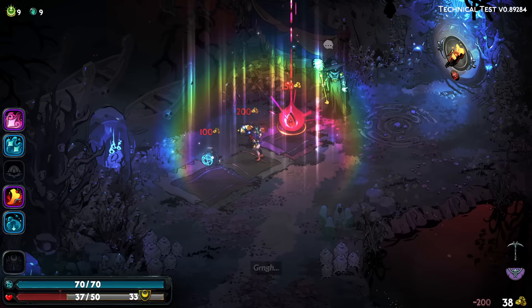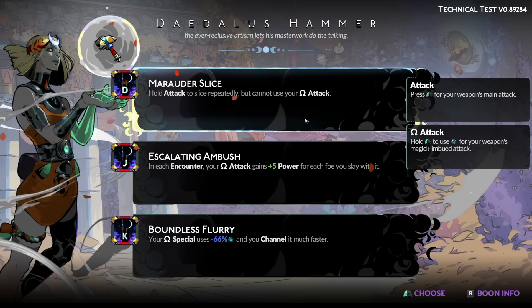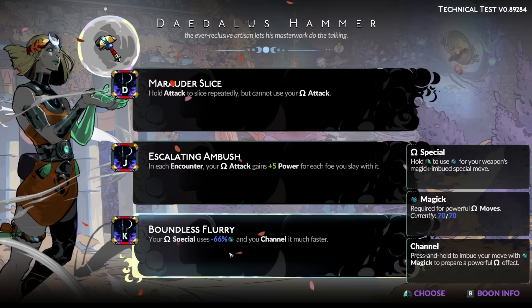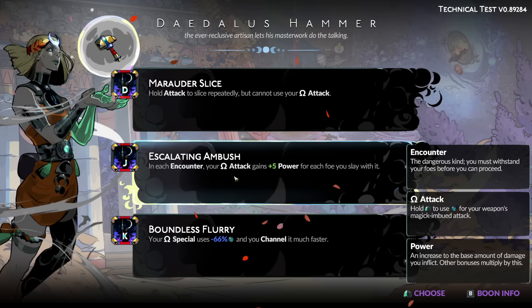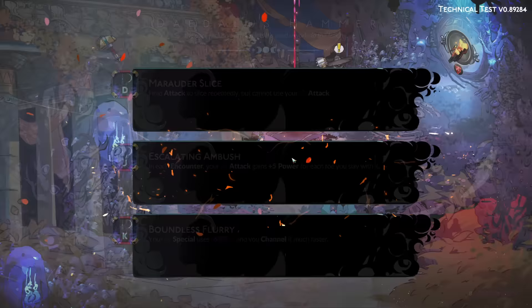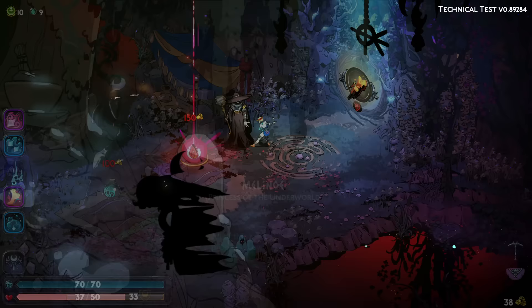Lord Charon. Oh — does it have the same thing as the original Hades where if you skip a hammer it tries to force one on you? Hold attack to slice repeatedly, but you can't use your Omega attack. Your special uses 66% less magic and you channel it much faster. Our thing is our attack — this is our Omega attack. In each encounter it does more for each foe you slay with it. It's like a League of Legends character getting a kill reset.